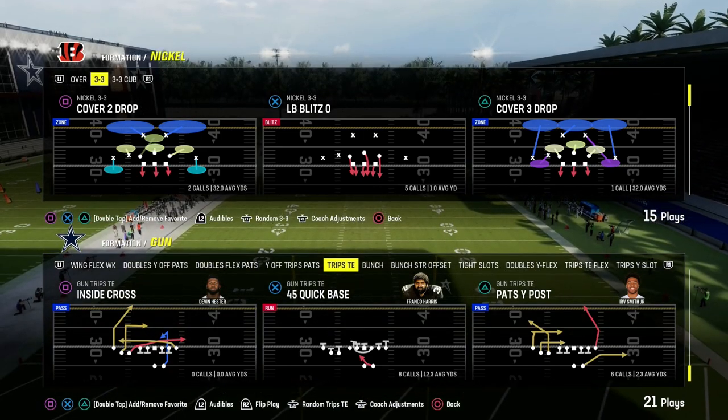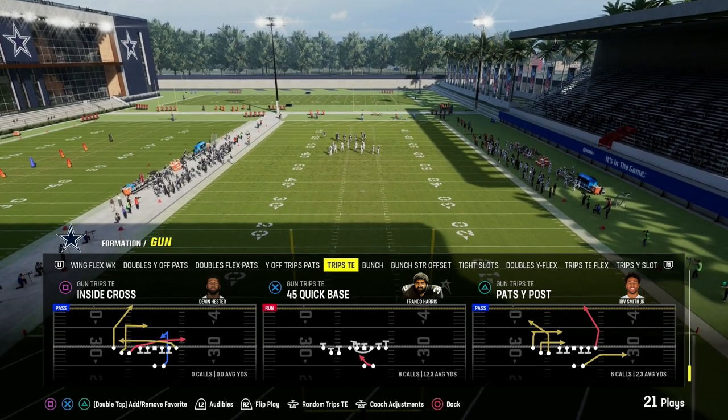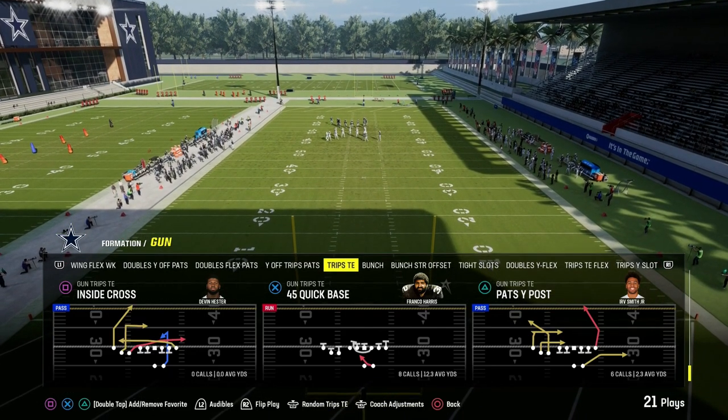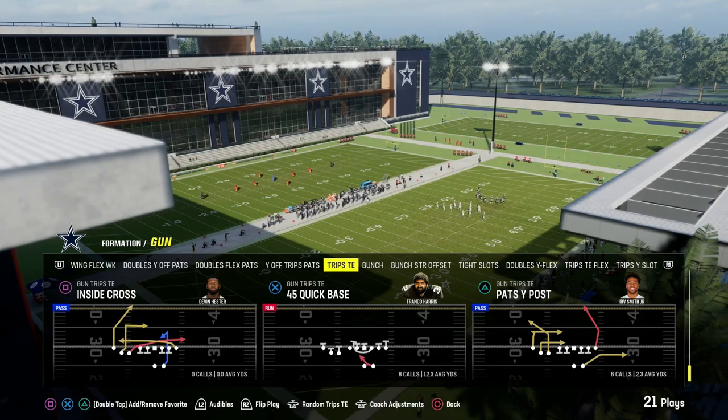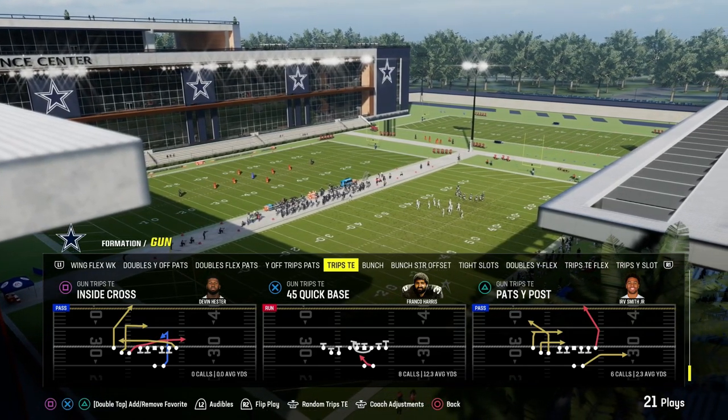I'm going to show you one of the most versatile underneath concepts in Madden 24. It's the Pat's White Post out of the Patriots playbook. This is in Trips Tied In. If you're in Packers, it's called White Post. But Trips Tied In is really versatile this year — a lot of different things you can do with the offense.